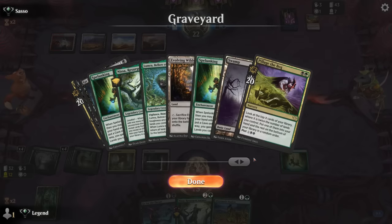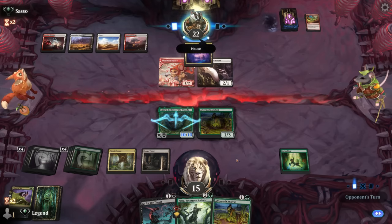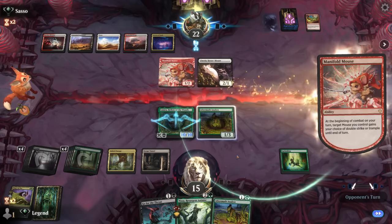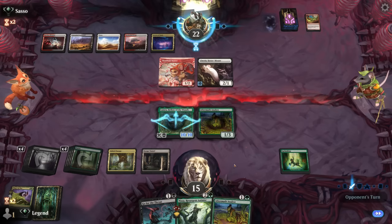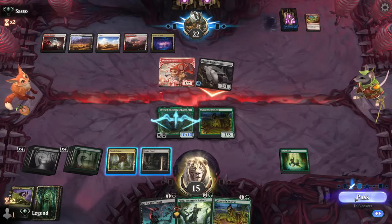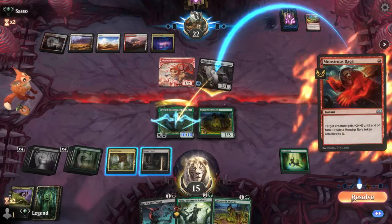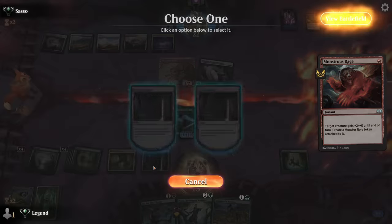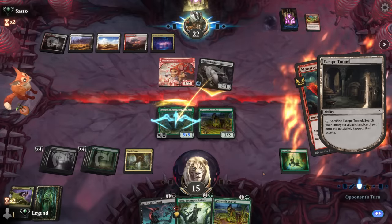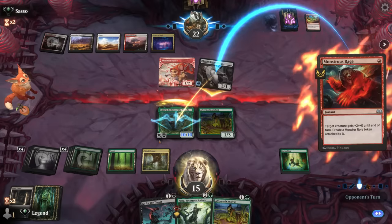I could still play Nissa and have a fetch land left to make mana. I think I'll hold these for next turn so I don't expose Nissa to removal. Maybe play one Aftermath Analyst just as an extra blocker and pass the turn. Next turn I'll be able to keep comboing — ideally find some card draw effects, another Pillage the Bog, or our landfall creature to close out the game.